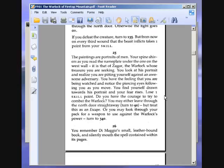The paintings are portraits of men. Your spine shivers as you read the nameplate under the one on the west wall. It is that of Zagor — I've always said Zagor so I'll call him that — the warlock whose treasure you are seeking. You look at his portrait and realise you are pitting yourself against an awesome adversary. You have the feeling that you are being watched and notice the piercing eyes following you as you move. You find yourself drawn towards the portrait and your fear rises.